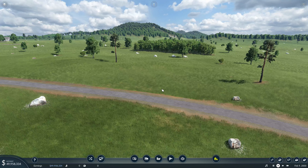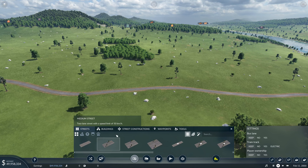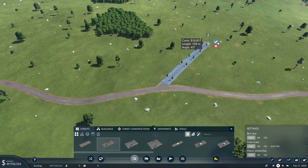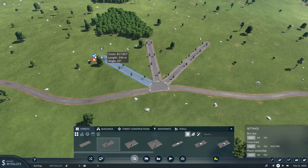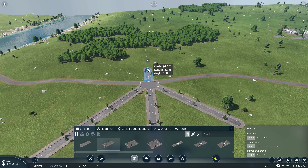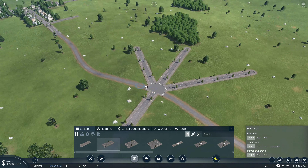Let's give the new road tools a try. Going into Medium Street, as you drag this out you can snap to grid lines, which is going to make building roads much easier. You can create a junction like so, and you can do it the other way as well — that's actually pretty useful.